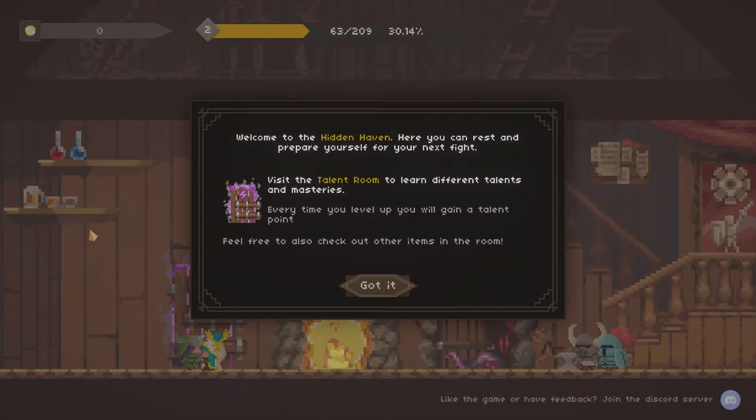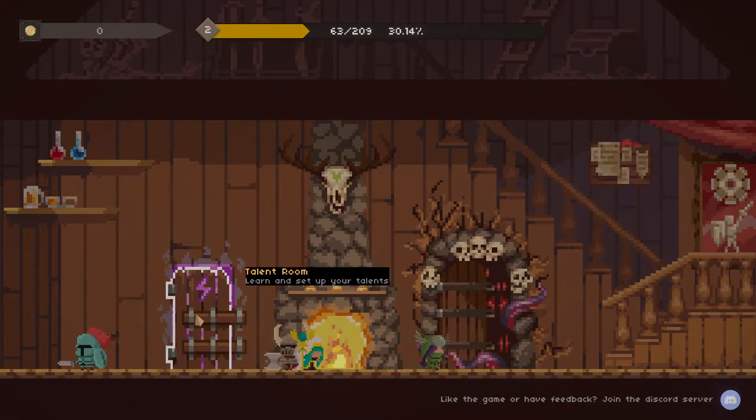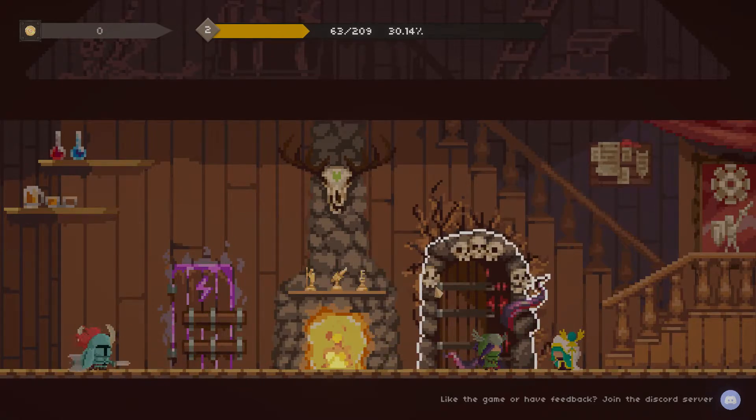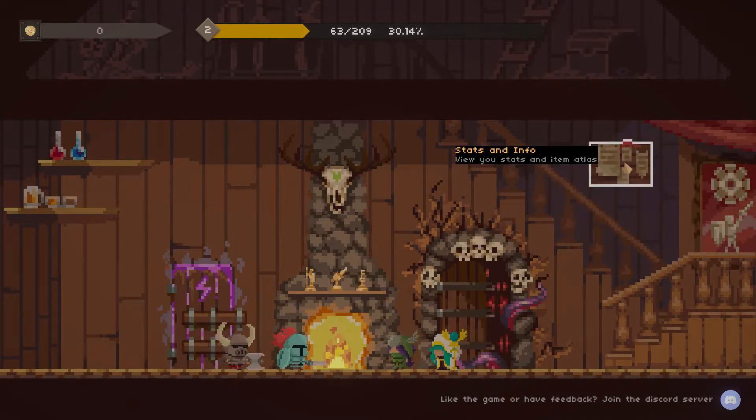Now we're going to Haven — Haven is kind of like your base of operations. Welcome to the Hidden Haven. Here you can rest and prepare yourself for your next fight. Visit the talent room to learn different talents and masteries. Every time you level up, you will gain a talent point. Here's our main HQ. As we level up we'll unlock different things. We have a talent room, trophies and achievements, and here's where we venture forth to go further down into the vault. You also have settings and some miscellaneous stats and info.